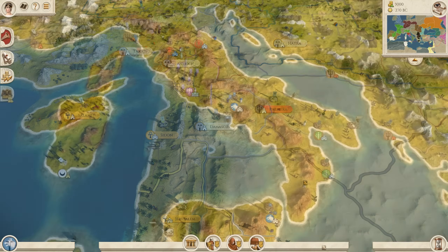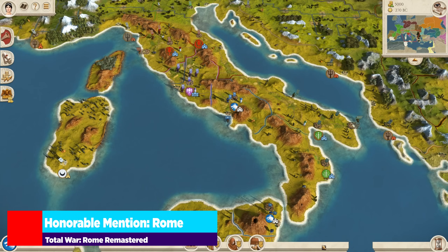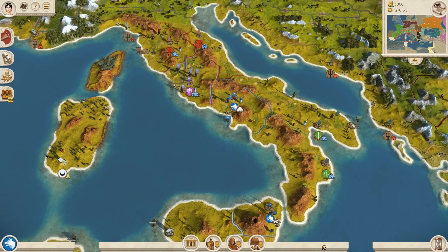For our honorable mentions, the first obviously goes to Rome in all three of its iterations — I mean, the game is called Total War Rome. If you've never really played as anything other than Julii, I strongly encourage either Scipio or Brutii. I think Julii is a bit more of a slog, even though you get the standard Roman red. I prefer the blue — it's my favorite color. Or you can go with the green and expand into Greece quickly for a disgustingly strong economy.